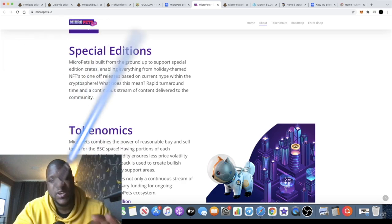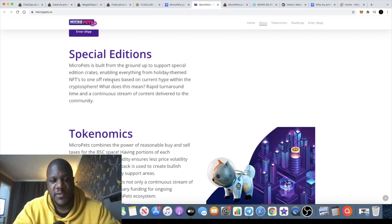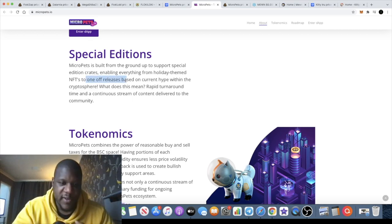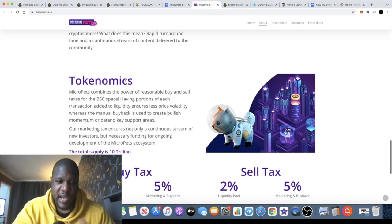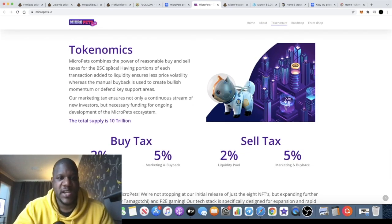Micro Pets is built from the ground up to support special edition crates, enabling everything from holiday-themed NFTs to one-off releases based on current hype within the crypto sphere. This means a rapid turnaround time and a continuous stream of content delivered to the community. A one-off NFT will be a rare NFT, which gives it some sort of value.